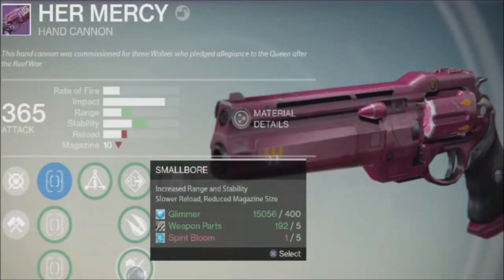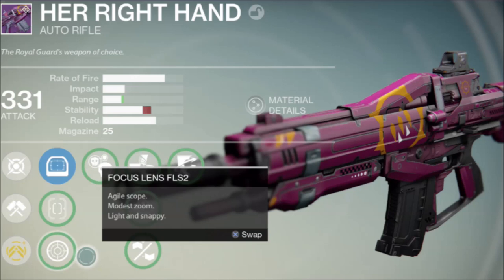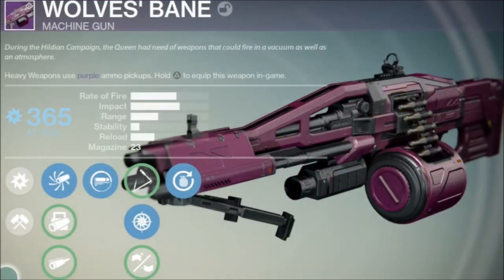The hand cannon Her Mercy has low range and stability but might be a real prize with the right perks — definitely check this one out. The auto rifle Her Hand is similar to Grim Citizen and Shadow Price with its rate of fire and impact; if they ever buff auto rifles again, this one is a surefire winner to pick up. The heavy machine gun Wolfsbane looks to be a beastly damage dealer. Hopefully you can get a roll to address the horribly low stability, but otherwise this thing looks like a real gem just from the stats.